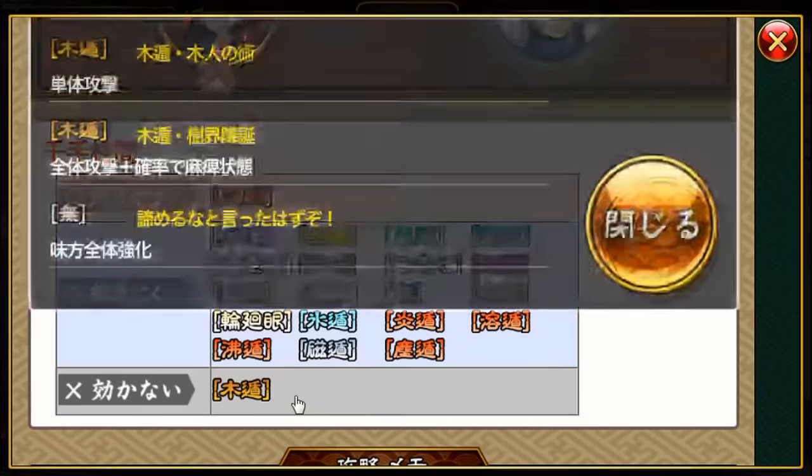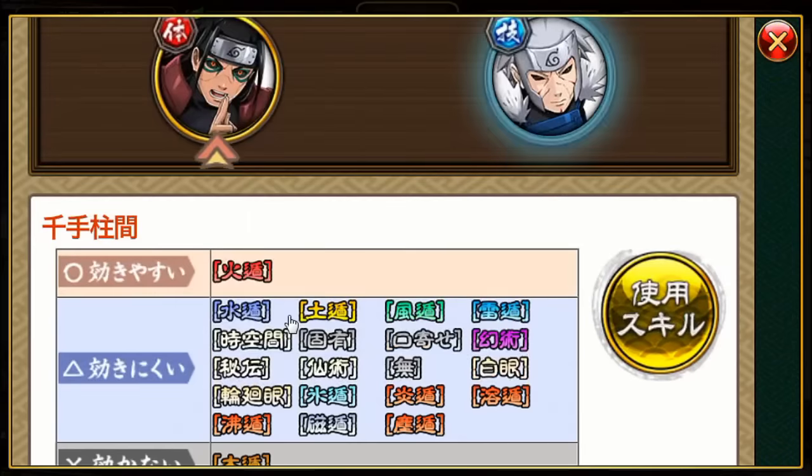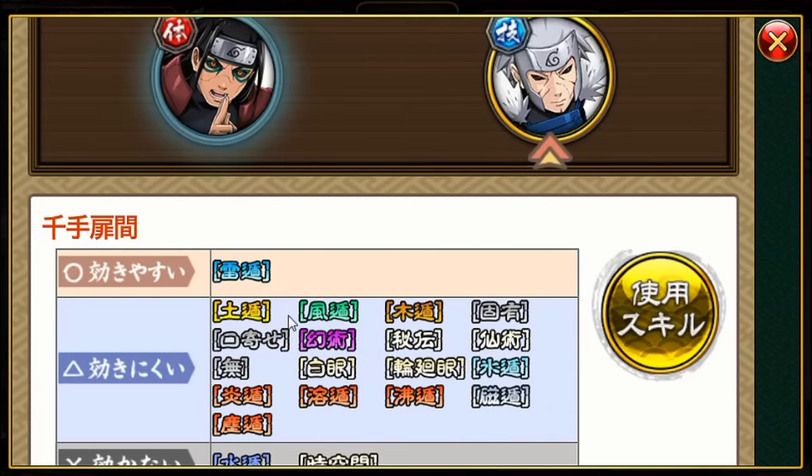Here are the skills Hashirama uses. He uses a Sage type skill to deal AoE damage and also has a chance to apply a gate status on you — you know, where he shoots out like four to five different red gates. Then there are two Wood type techniques: one is single target, one's AoE, and the AoE has a chance to paralyze your whole team. And then there's a No type skill to buff his teammates — basically his brother.